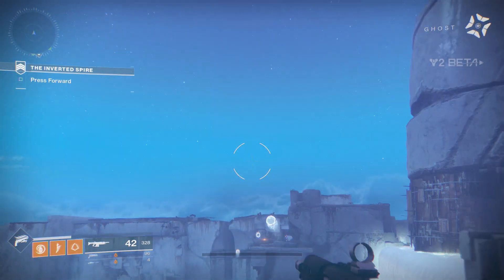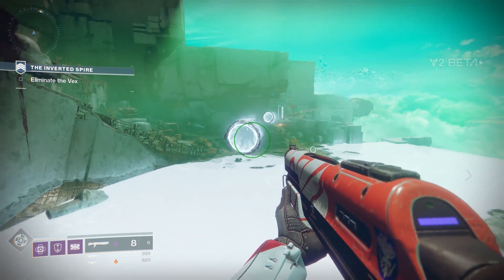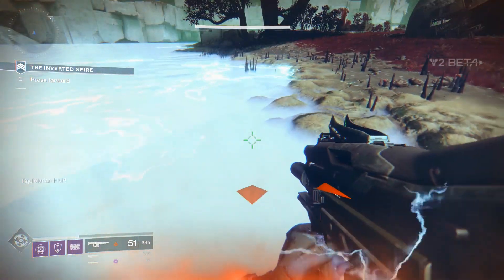Remember that big waterfall of vex milk, as your ghost describes it? Well, this is actually radiolarian fluid, which is essentially what the vex are — this mind fluid simply pilots the metal vessels that we fight. Also, running in the vex milk is pretty painful.